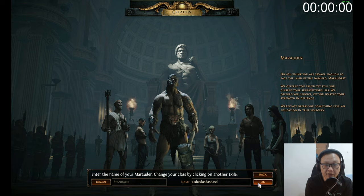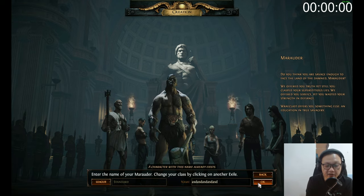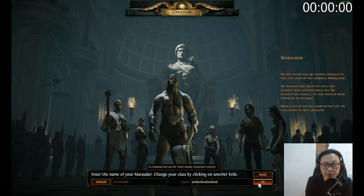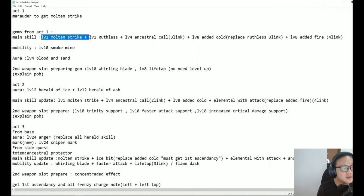If you want to start Molten Strike with Raider, you need to create a Marauder first. After the first quest you enter the base, claim the Molten Strike reward, then switch back to your Raider and start the league starter. This note covers which gems you need and what you should use.